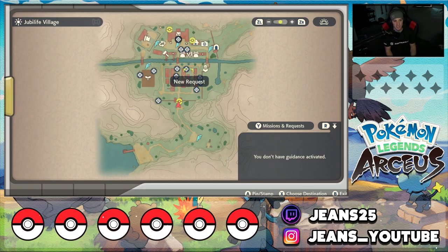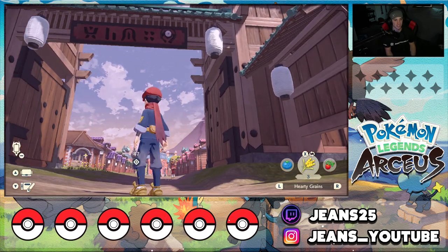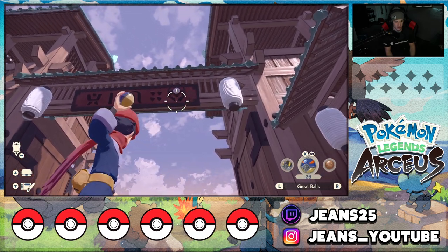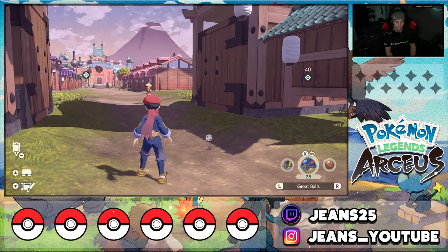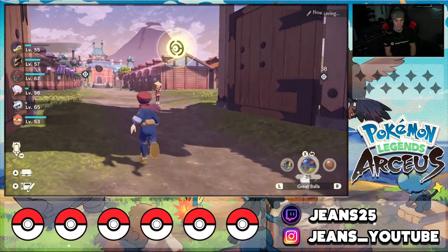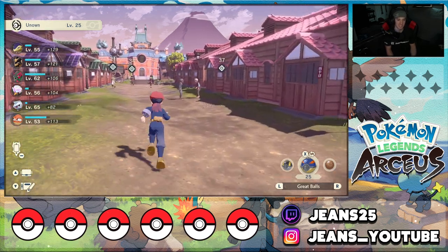Jubilife City has three Unowns. I'm going to have them stamped up on the map and show you guys where to catch them. For the first one, it is right at the front gate — look at this little guy right up on that thing. I'm going to throw a great ball at him. These guys cannot pop out of a Poké Ball, so once you hit them they will catch every time. That's the first one.